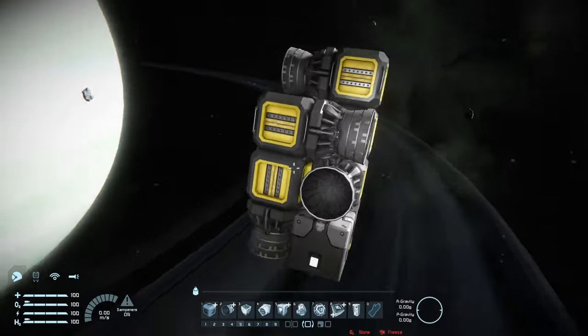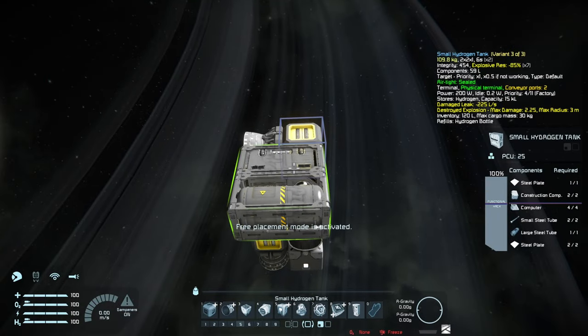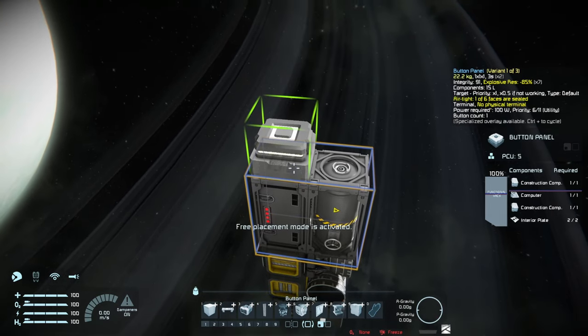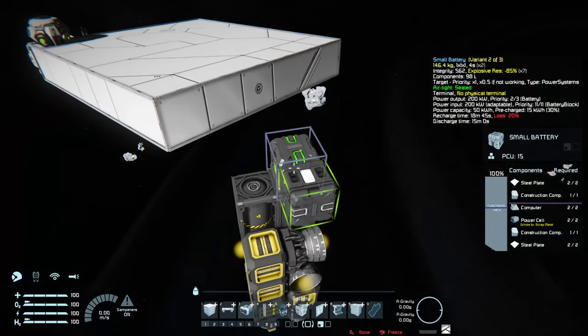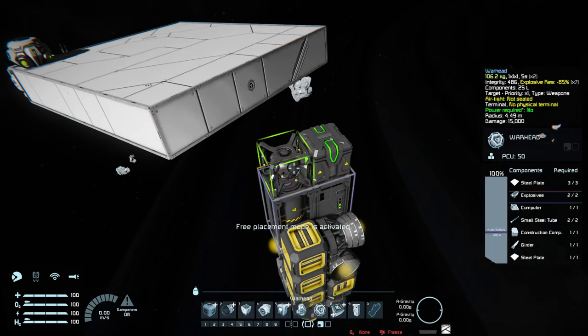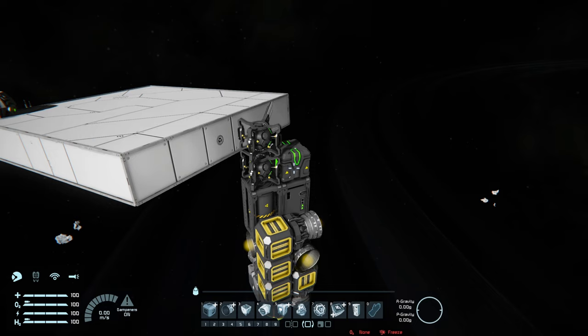This is pretty much the most compact way to build it. Of course we'll also need a tank, I'm going to put it right here, then a little battery and a few warheads — otherwise it's not really a missile. Two warheads is pretty much good enough. You could add more but at some point you get diminishing returns. Having more warheads doesn't increase their radius, only the damage, and they already have so much damage that they can destroy pretty much every block.